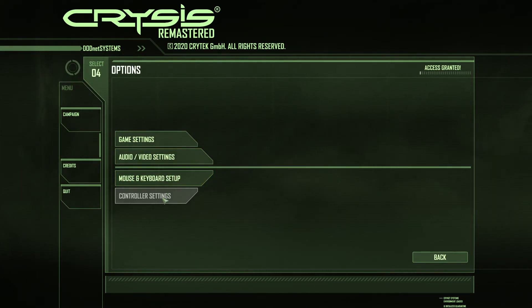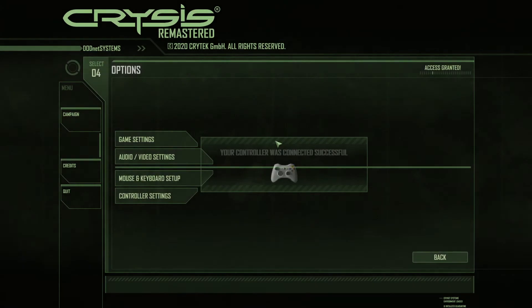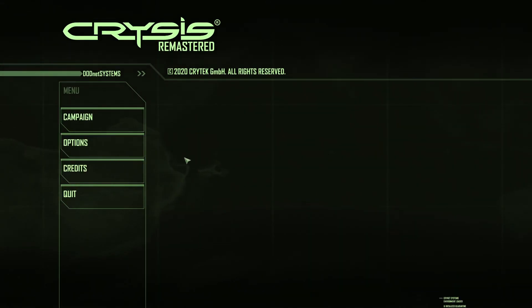I don't have a controller attached right now but let me quickly turn one on. Controller connected. The controller settings show vibration, invert aim, aim assist, and sensitivity — but you can't change the sensitivity values. It's fairly basic controller settings.